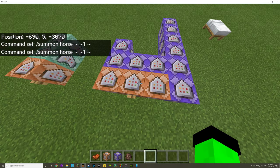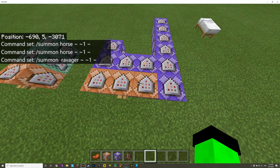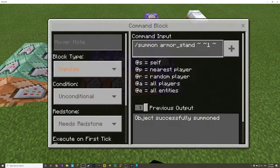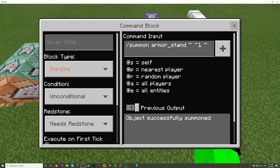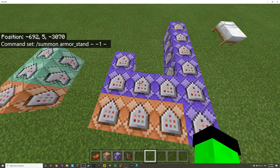The second command is the same thing except with the ravager. Then the third command block — this may be a little unexpected — is /summon armor_stand. Why are we summoning an armor stand? Well, this next command will explain everything.